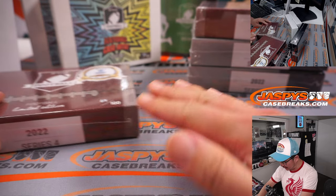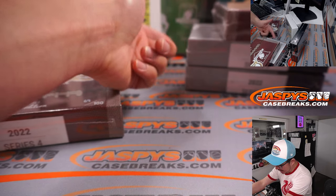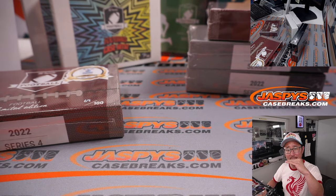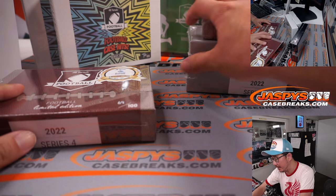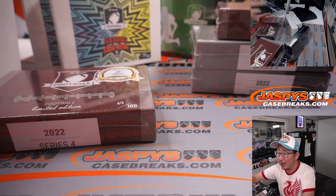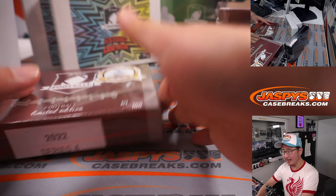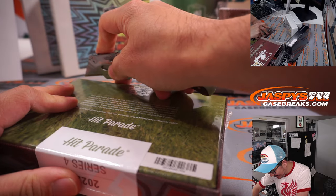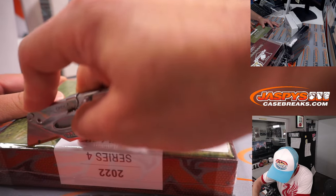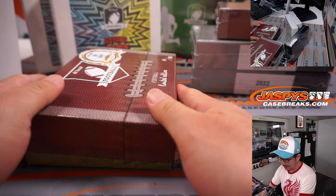Let's start with the limited edition — I think the limited is like their base version. And I think the platinum silver boxes are the middle tier. Sapphire is a tier, and then they have different specialty tiers. I think emerald falls somewhere in between platinum and sapphire, or is it between this and platinum? The parade guys told me, I forgot — if they're listening, let me know. Either way, it's good stuff. More on the store at JaspisCaseBreaks.com.